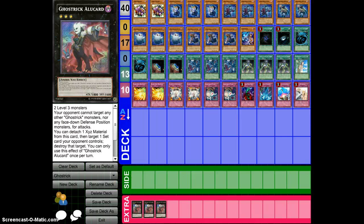Gostrick Allocard is a generic rank 3, because it doesn't take anything else. It just detaches a card, targets a set card, and destroys the target. You can only activate Gostrick Allocard once per turn. It's just really nuts.